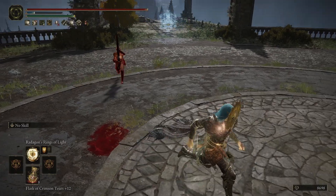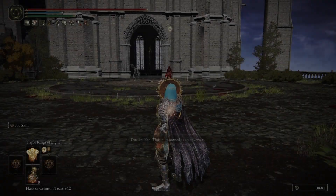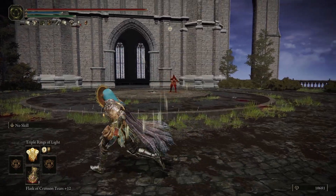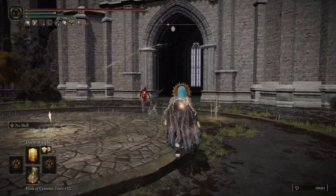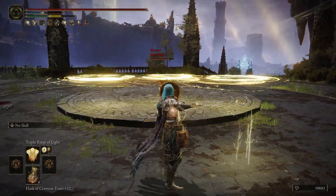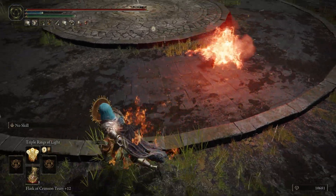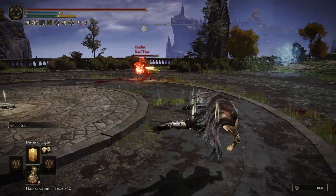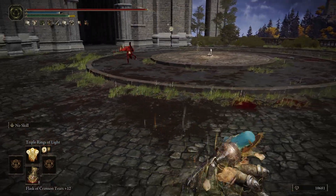I felt kind of bad for this guy — he didn't know what to do. He tried jumping. For the most part I think I do a pretty good job, even in the ones that I lose. I think Discus of Light has more range than Three Rings of Light — maybe they have the same range, but it feels like Discus of Light goes longer. Maybe it's just because it's smaller, but it feels like it goes further. I'm sure someone could test that.